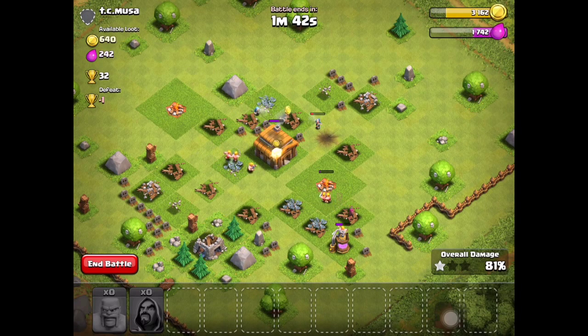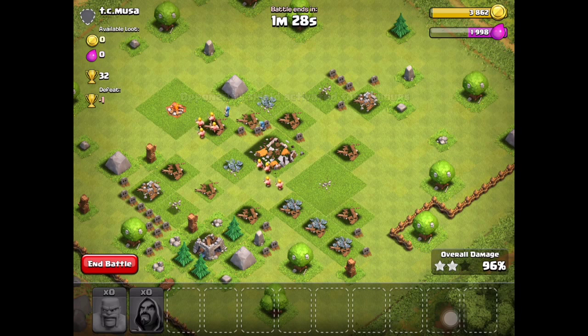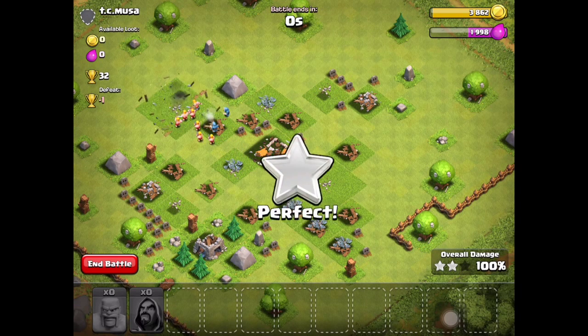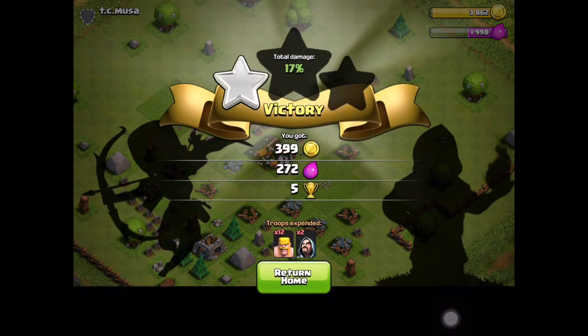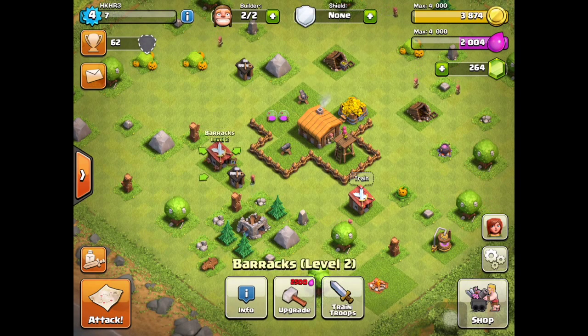Town Hall 3 costs 4000 gold and we're at 3000, so one more attack should do it. Rushing through early Town Halls doesn't matter too much. That wizard almost died from the small bomb - crazy. Three stars and we got most of the loot we need.